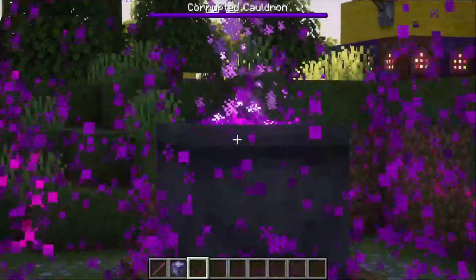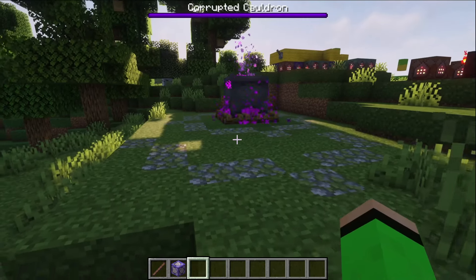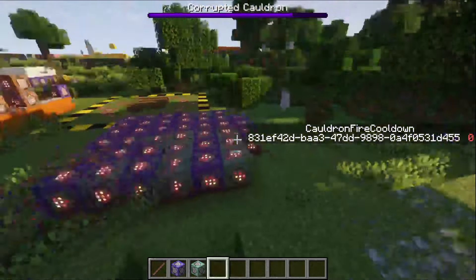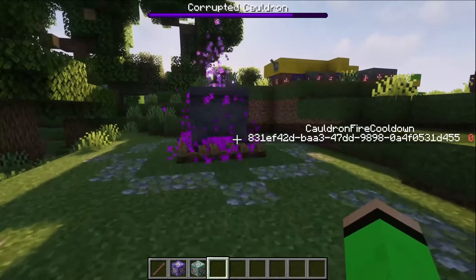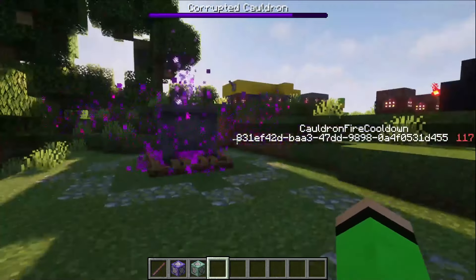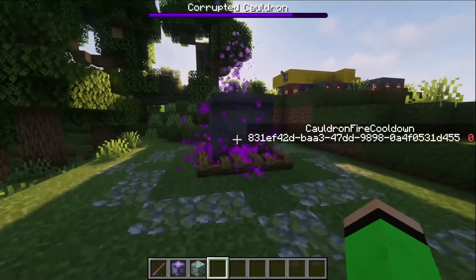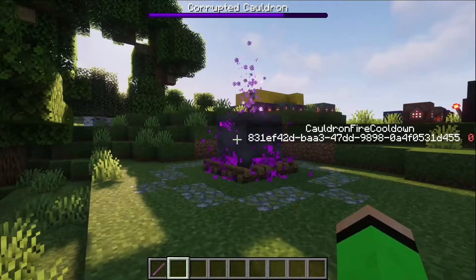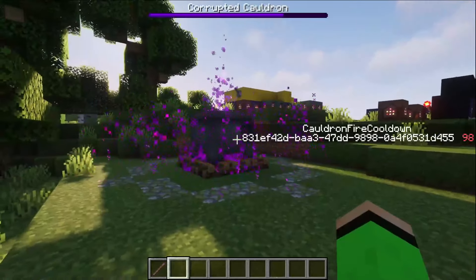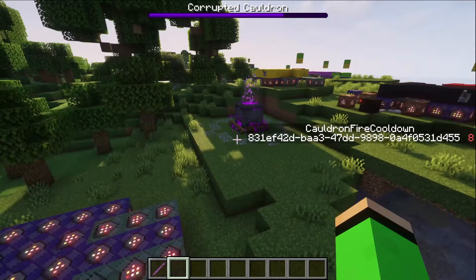I'm going to tweak the particles so they look good and maybe tweak the distance. I've added in a cauldron fire cooldown scoreboard and command blocks so that if I get close it activates, becomes 250, and when it reaches 150 the particles go away and the armor stands stop having the special tag — and when it reaches zero the cooldown is off so I can trigger it again. The particles are in now and I'm pretty much just using a dust particle and the witch particle. I think it looks pretty cool.